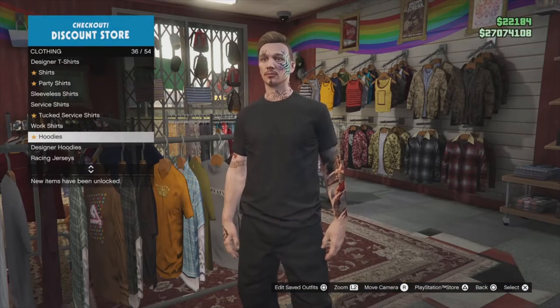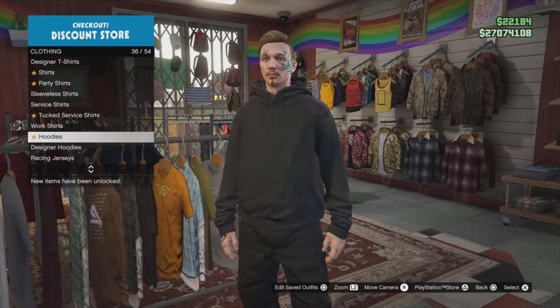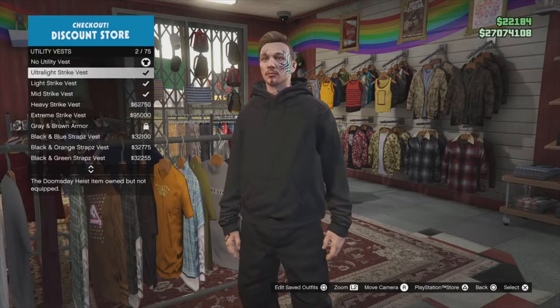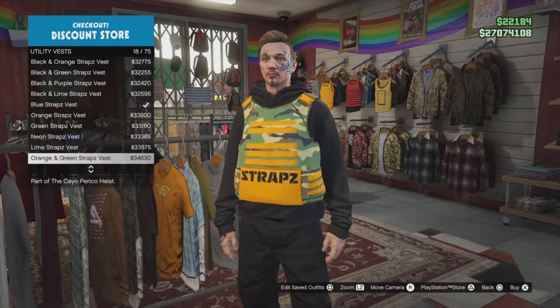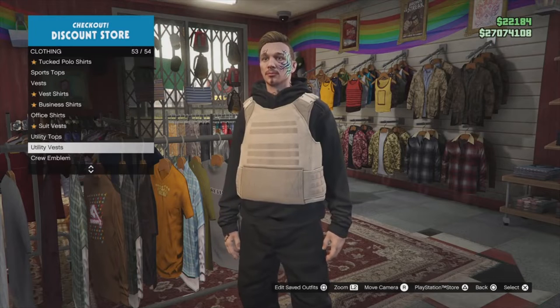So what you guys are going to want to do from here is go to the tops and click on hoodies, and put on the black baggy hoodie. Then scroll down to utility vests and you guys are going to want to put on number 43, the peach plate carrier.